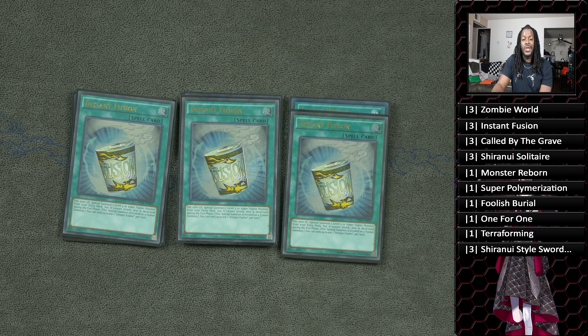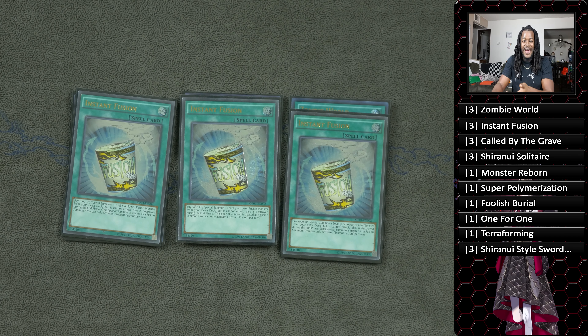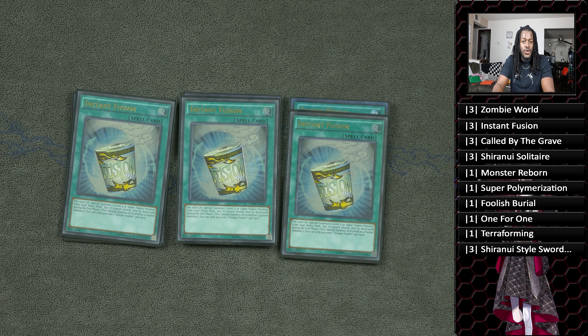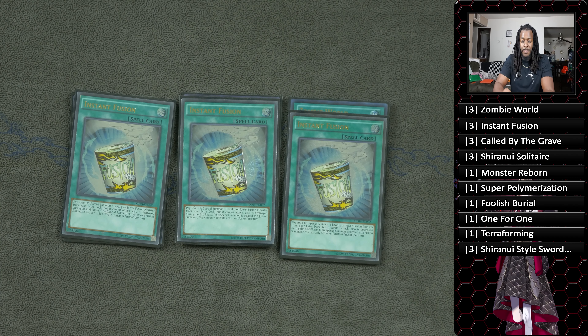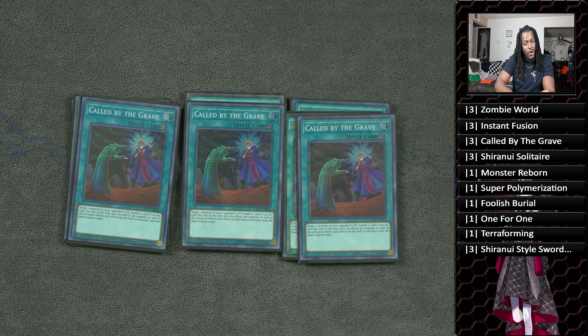Instant Fusion serves multiple purposes in this deck. If you're going second, you summon Thousand-Eyes Restrict, snatch your opponent's monster, and play Yu-Gi-Oh. If you're going first, you summon Millennium-Eyes Restrict to prevent your opponent from hand-trapping you — that's pretty important. Then you make your combo regardless. Instant Fusion also gives you an extra monster in case you want to make a Vampire Sucker play or whatever you're trying to do.